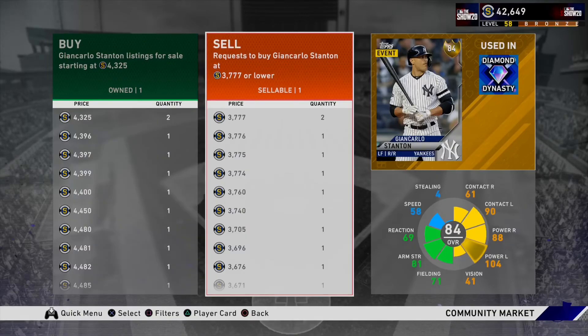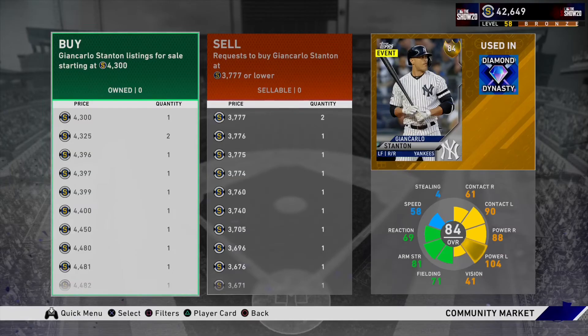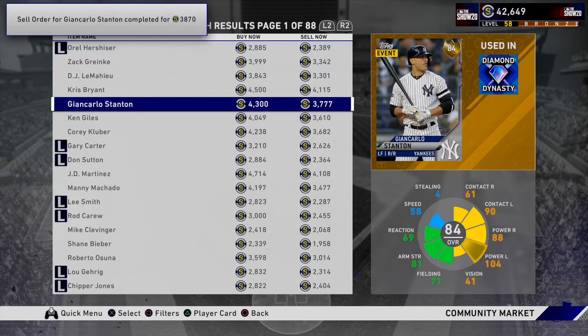So create sell order, and we'll go 4,300. Unfortunately, we're not going to make any profit off of Stanton, so I just used Stanton as an example.